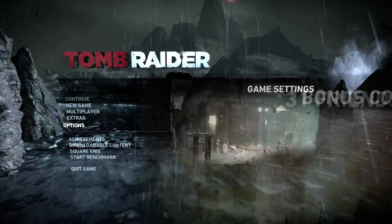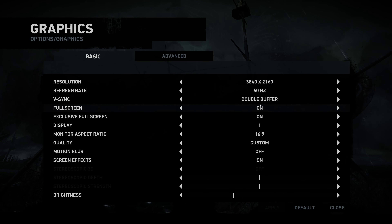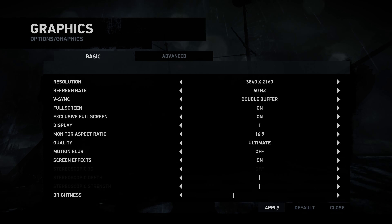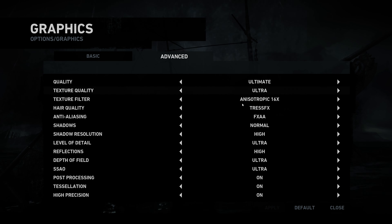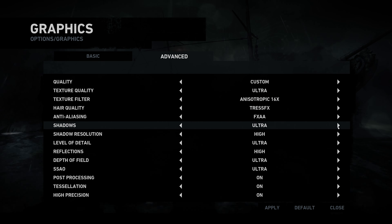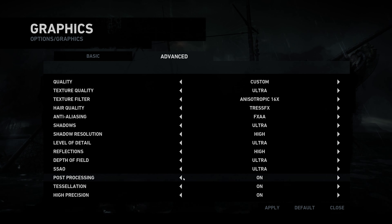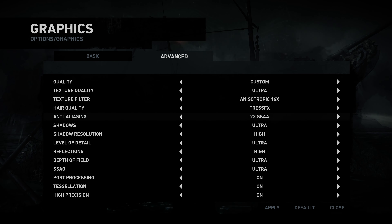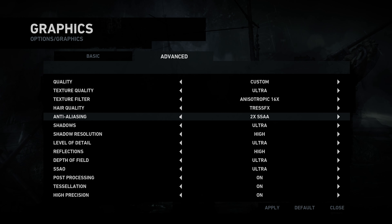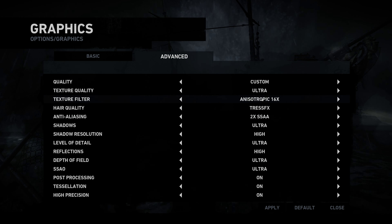Let me check out the graphics settings. Let's do ultimate — didn't really change anything. I don't really need post-processing, I don't think. Anti-aliasing, just basic right? Let's try two times — you don't really need it.